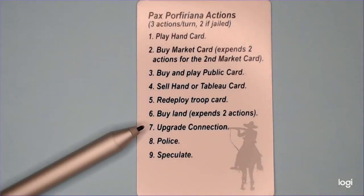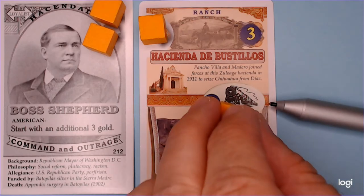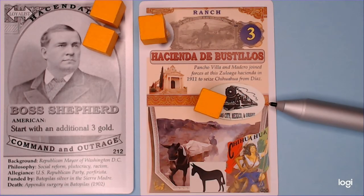The seventh option is to upgrade a connection on one of your enterprises. The ranch card currently in Boss Shepherd's tableau has a vacant connection icon indicated by the railroad to Kansas City, Mexico and Derby. That connection can be upgraded from the mule to the locomotive by paying five gold, as indicated by the five in the blue circle in the oval for the train. By paying the five gold, a connection cube is placed and Boss Shepherd's nominal income at the end of the turn becomes four gold.